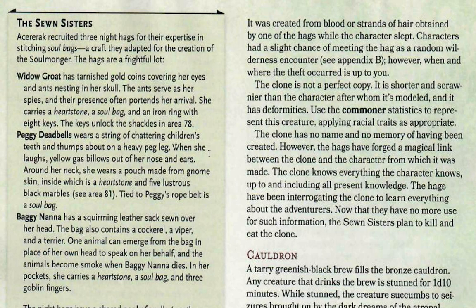The Soan Sisters are three Night Hags hired by Serk because of their expertise with knitting soul bags. We have Widow Grote, who has tarnished gold coins covering her eyes and ants nesting in her skull. These ants serve as spies and you can use them to foreshadow her arrival. Each of the Soan Sisters has a heartstone, which allows them to teleport with an action to the Ethereal Plane, and they have a soul bag. Widow Grote also has an iron ring with eight keys.